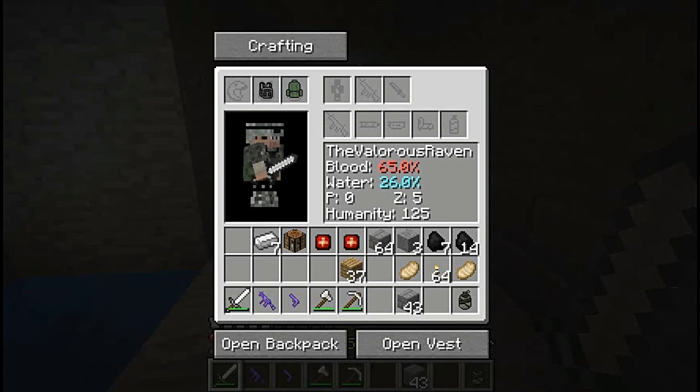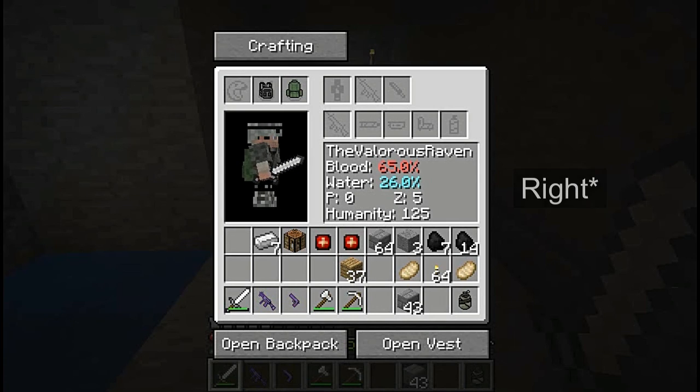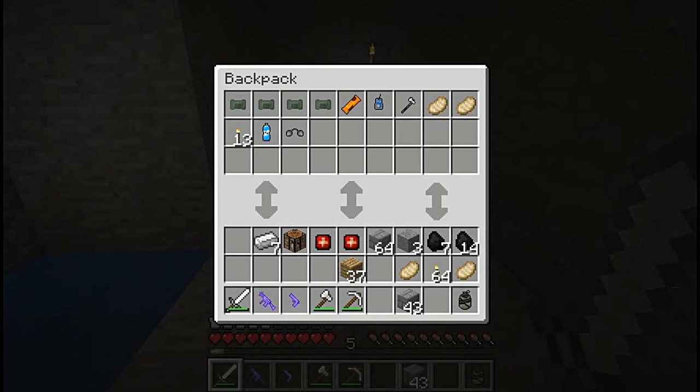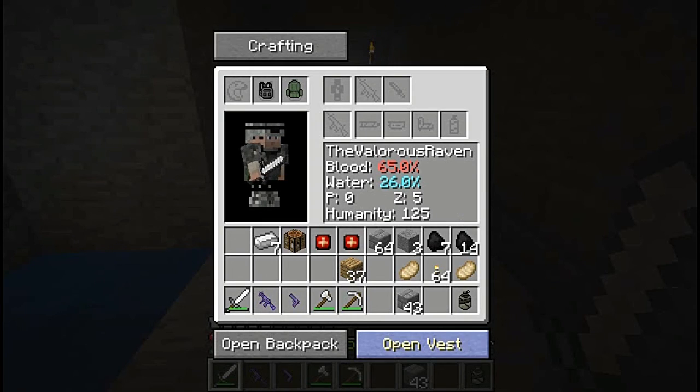As you can see to the left I don't have my water or blood meter anymore - that's because all of that has been put into the new UI. They've also given us quick ways to get into our backpack and vest if we have those, which I do. There are also these little slots up the top for easier access to guns and supplies.